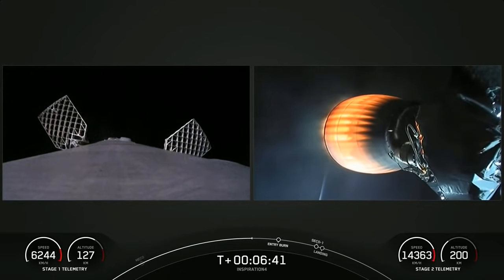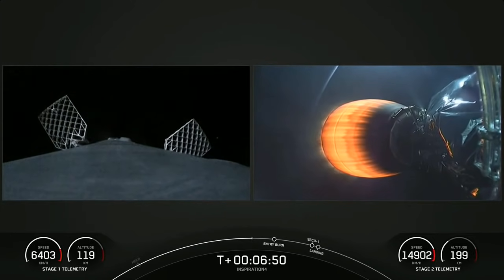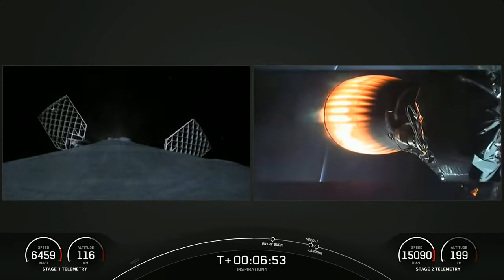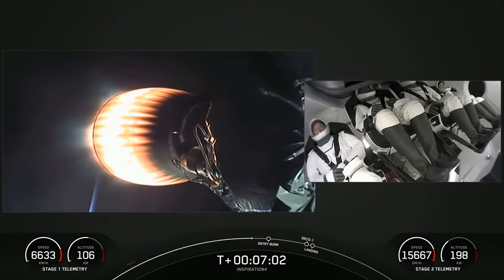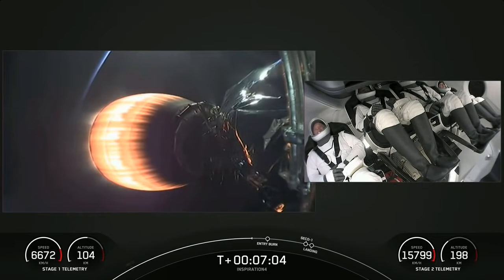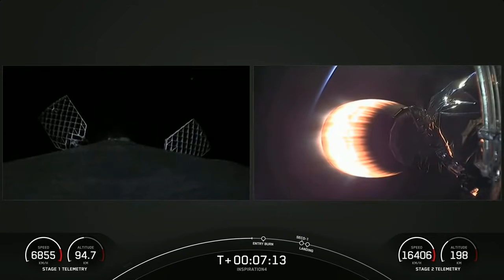On the left-hand side you may see white puffs — those are nitrogen puffs helping to steer the vehicle, basically attitude control, as it makes its way back down to Earth. There's the crew on the right-hand side — I think I see some more thumbs up. Dr. Proctor is clearly excited that she's finally in space.